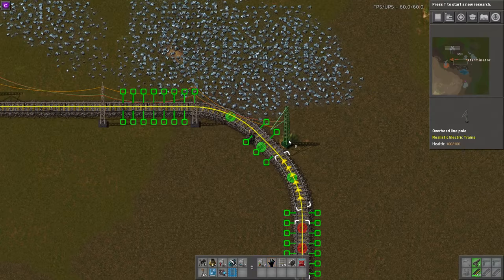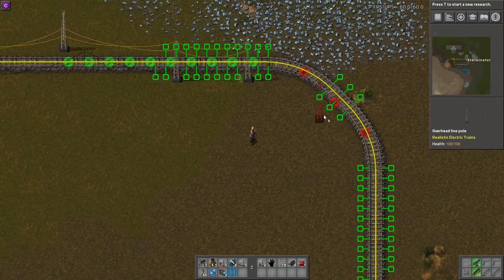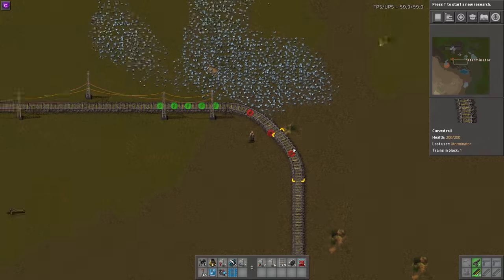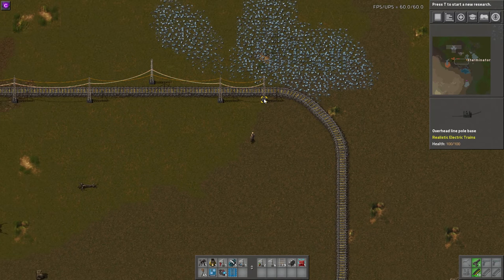One last note is on curves: the pole can't be more than three tiles away from the last one on a curve. So short curves work fine, but if you have a really long curve where the gap exceeds three tiles, it won't connect. Just keep that in mind.